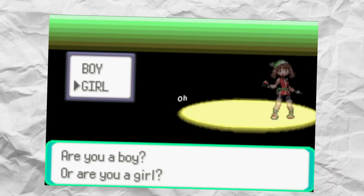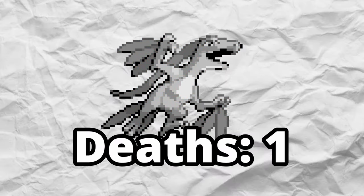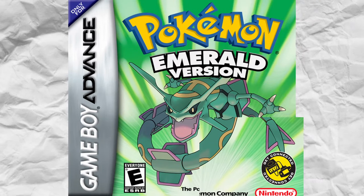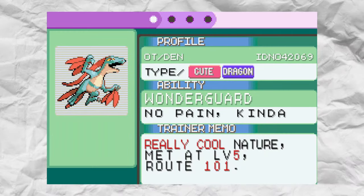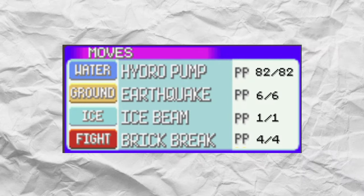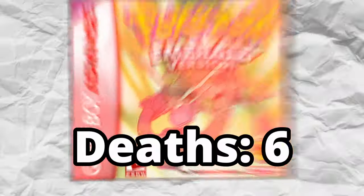But not only that — for each soul offered to the Dark Lord Ishmael, one more additional aspect of the game will be randomized. From random abilities, types, base stats, or even the PP each move has. Essentially, the more you fail, the more chaotic, volatile, and corrupt the game becomes.